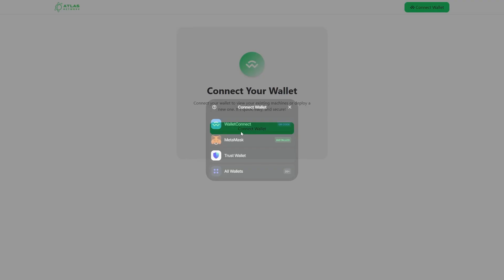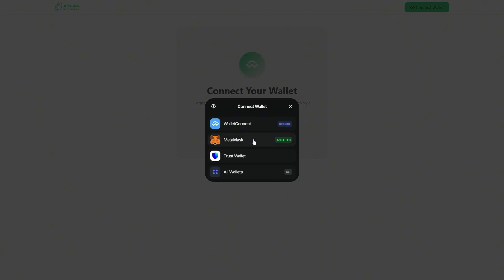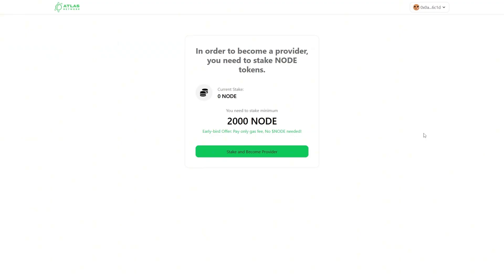On the dashboard, just click on Connect Wallet and then connect to the wallet that you want to use as a provider. After connecting the wallet, you first need to stake some node tokens to be able to be a provider. But as part of the Incentivized Testnet currently, you can do this for free — there is no staking of node required. So what you have to do is just click on Stake and become a provider. However, everything with respect to the Incentivized Testnet takes place on Arbitrum Sepolia.